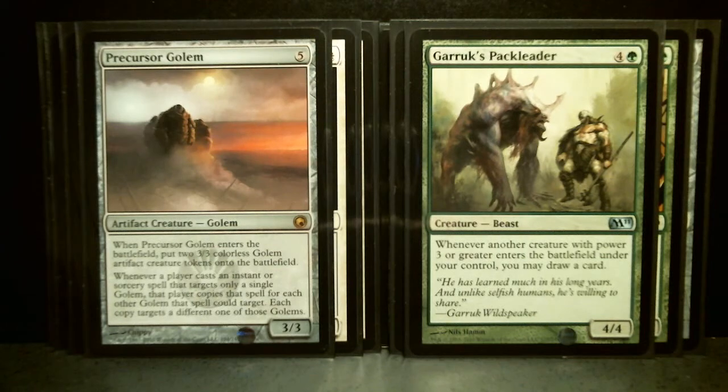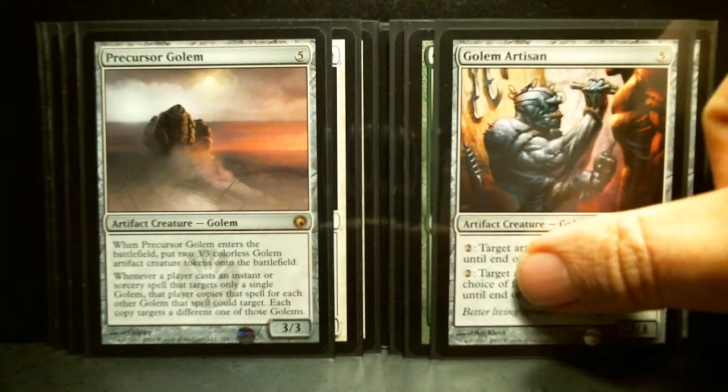It's got a rare from Scars of Mirrodin, Precursor Golem — a 5-drop, 3/3. Again, you drop a 3/3 Golem token whenever it enters the battlefield. Whenever a player casts an instant or sorcery spell that targets only a single Golem, that player copies that spell for each other Golem that spell could target. Each copy targets a different one of those Golems — and it could be your opponent. So this one can get mirrored pretty badly.